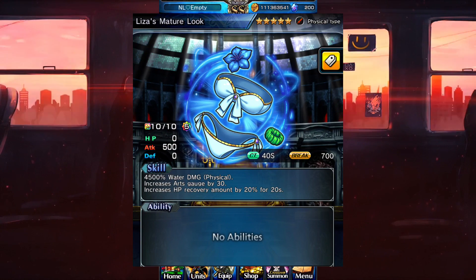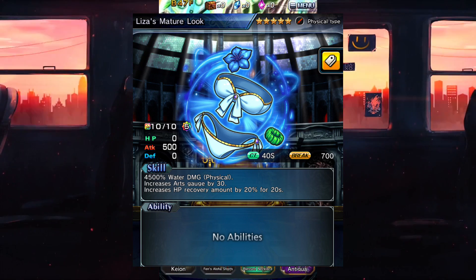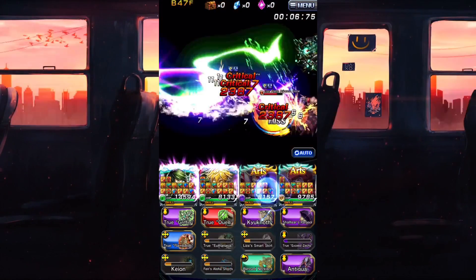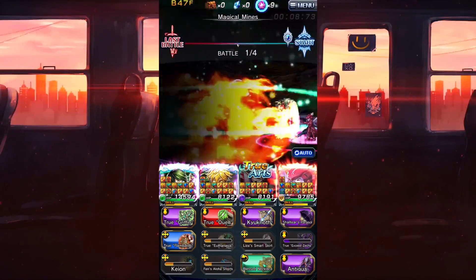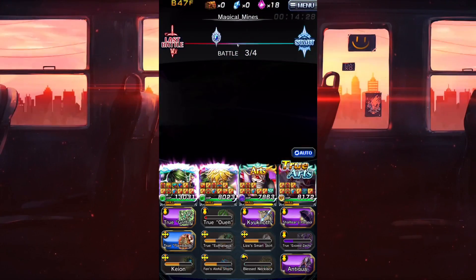For the last physical one we have Liza's Mature Look, which gives arts and also increases HP amount by 20, which is actually very cool — I'm also going to try to go for this one myself. I feel like these are the most notable ones for physical.